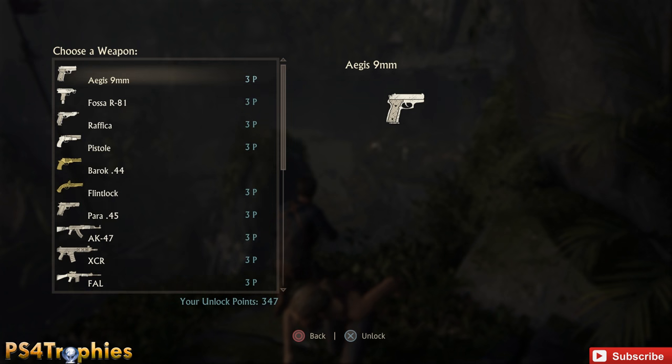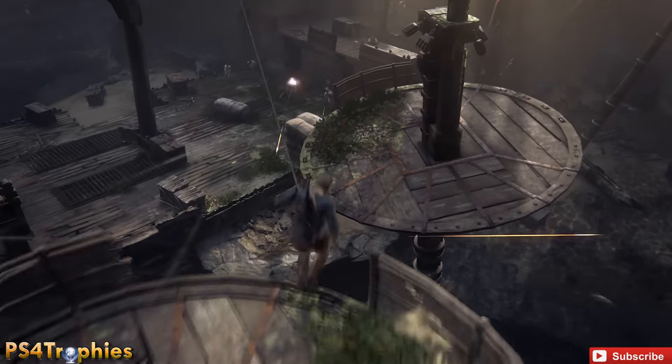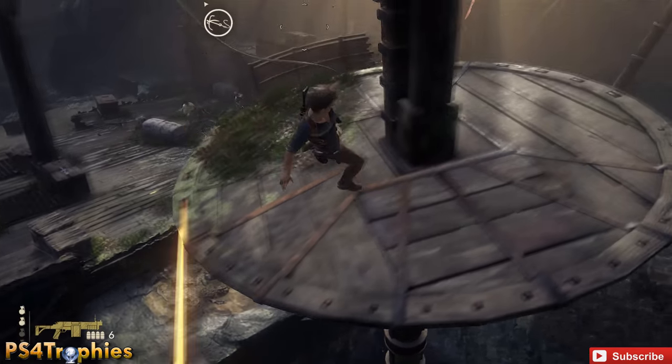You also want to choose the China Lake grenade launcher as your weapon. It only has six rounds, so putting infinite ammo on makes getting 10 kills within 60 seconds a piece of cake, especially at this location, just because there are so many enemies.